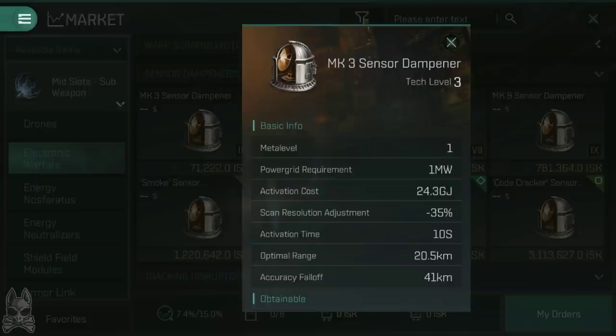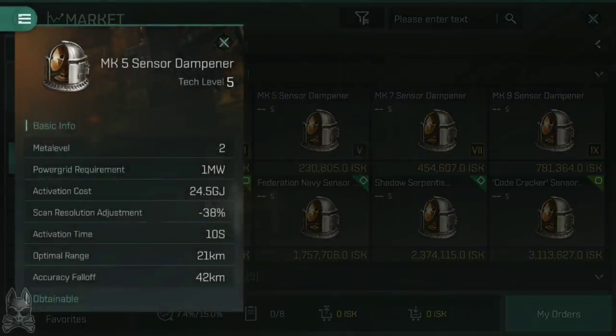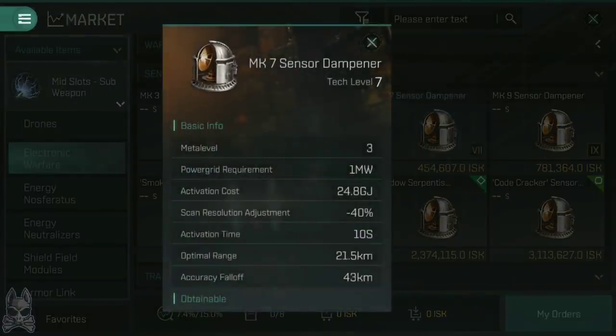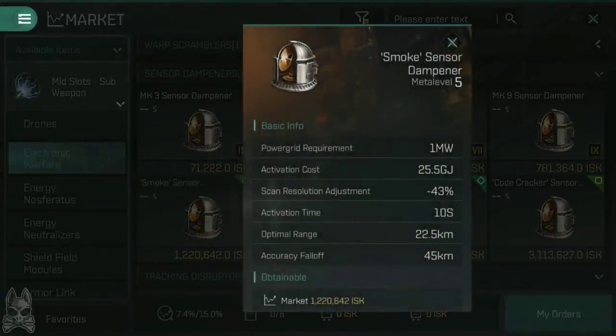As you increase from a Mark III to a Mark V, the activation cost increases very slightly from 24.3 up to 24.5. The scan resolution reduction increases from 35% to 38%, and the optimal range and accuracy fall-off have minorly increased as well — from 20.5 to 21 kilometer optimal range, and accuracy fall-off from 41 up to 42. This trend continues through the Mark VII and Mark IX all the way up to the storyline Smoke Sensor Dampener, which has an activation cost of 25.5, an optimal range of 22.5 kilometers, an accuracy fall-off of 45, and a scan resolution adjustment of 43% downwards.